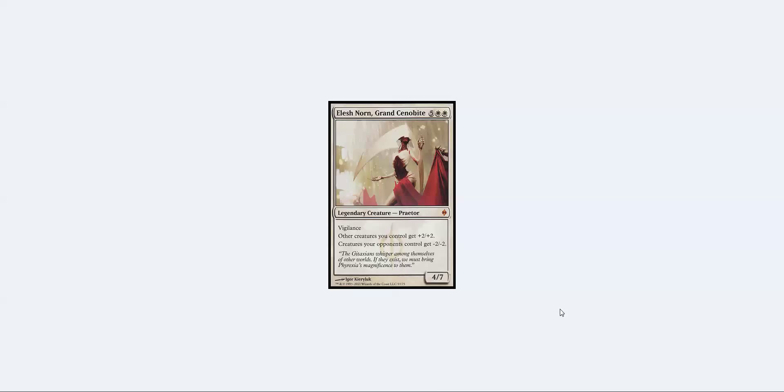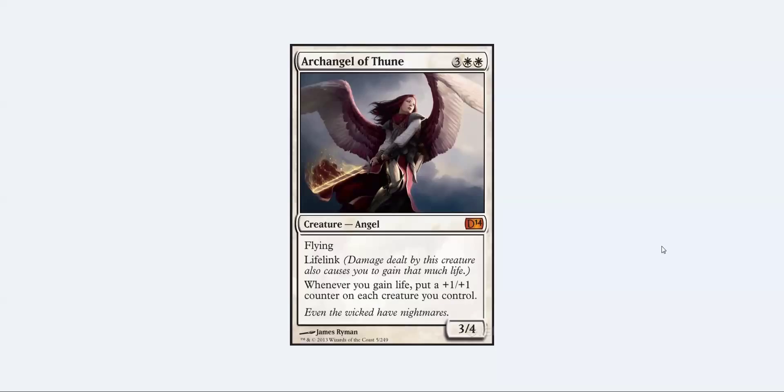Number seven is Archangel of Thune. This was a staple card in Birthing Pod pretty much since it was printed, together with Spike Feeder, and not that many other decks actually play it — but I think it has an important role to play in the format. It's just big enough that it survives a lightning bolt, which is all that matters, and the lifelink gets you back from behind. Combined with something like Scavenging Ooze or Soulfire Grandmaster, you're just crushing your opponent.